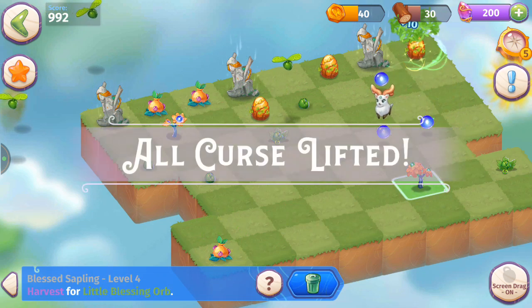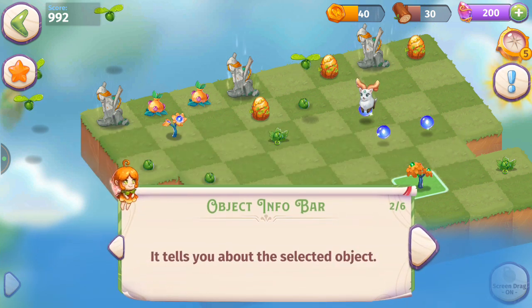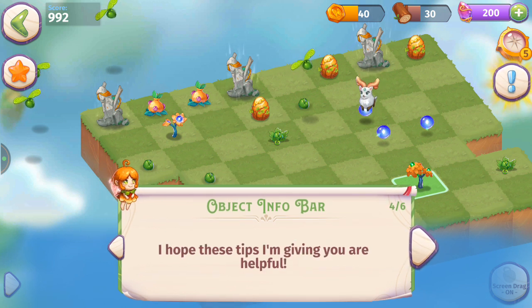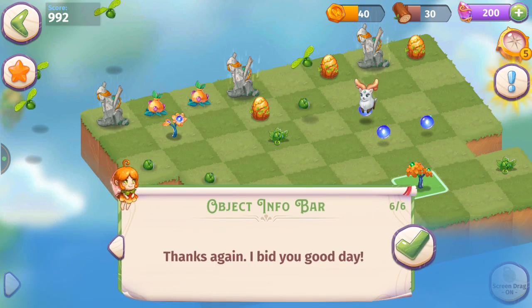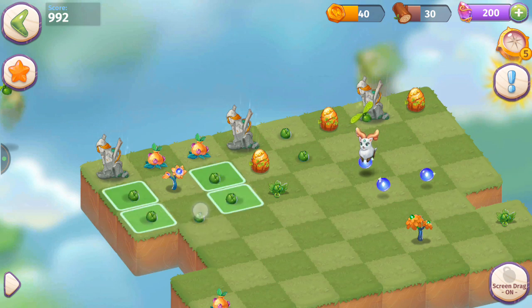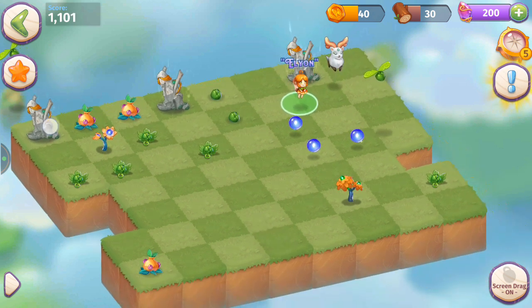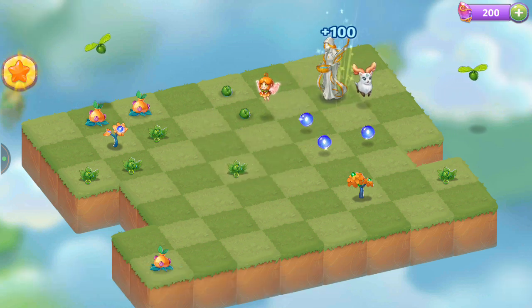The object info bar tells you about the selected object and has a sell or trash button — that's why I usually keep it open. The fairy says she hopes these tips are helpful and remembers I saved her from being petrified. We've got those fairy eggs — we can merge those, and we can merge these Broken Mystical Idols together for the merge. Beautiful.